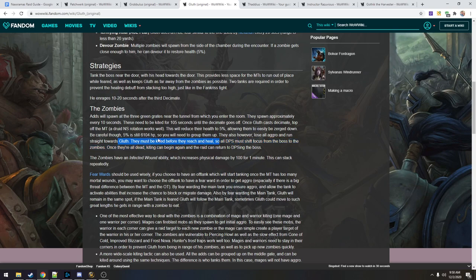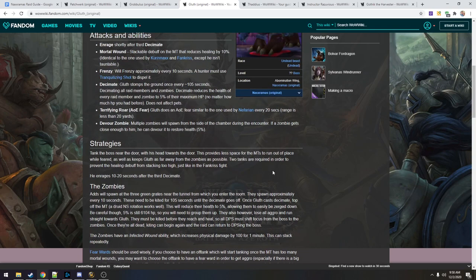So all DPS must shift focus from the boss to the zombies when Decimate happens. Once they're dead, kiting can begin again and the raid can go back to the boss.